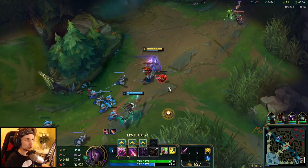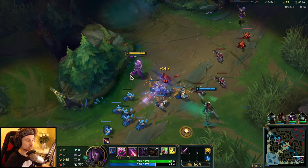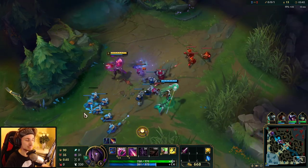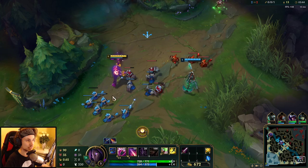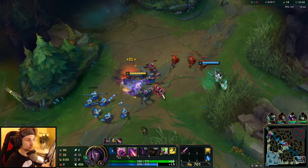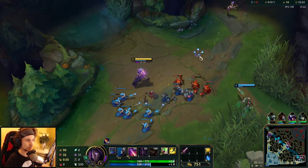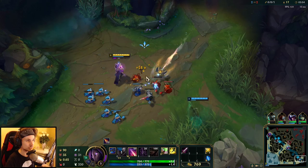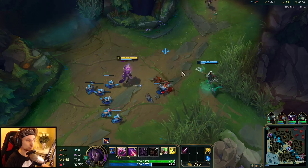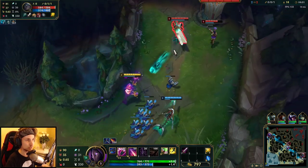Jhin works perfectly with supports that have a lot of CC. If they get a really good CC catch on the opponent, you can pull your W on them immediately and get a free kill. That's why Jhin AD Carry is such a good pick at the moment — he works very well both in the laning phase and in the mid-late game.